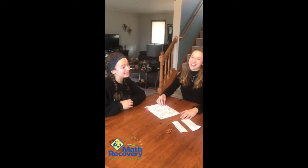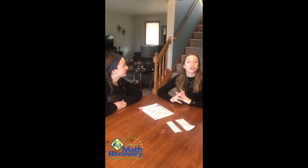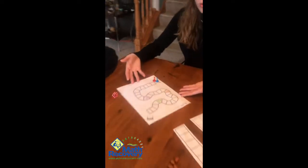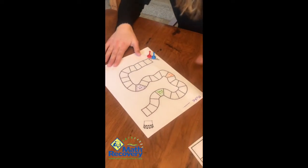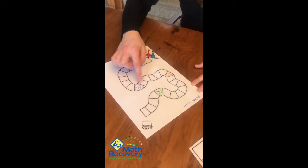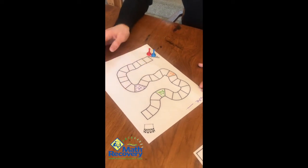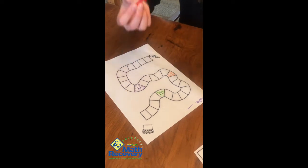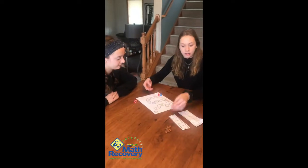Oh hey! Didn't see you there. You caught us playing Roll to Make Six. So in order to set up this game, you need to print out some sort of board game looking thing — or draw one. We printed out this one that we got online. It has all the squares and we colored in these little bad circles. If you land on one of these bad circles, you have to go back three spaces — it just adds some more fun to the game. You're also going to need two little tick marks or whatever you want to show where you are in the game.